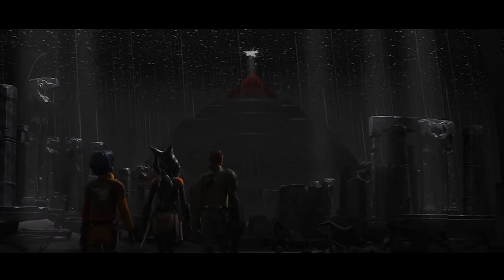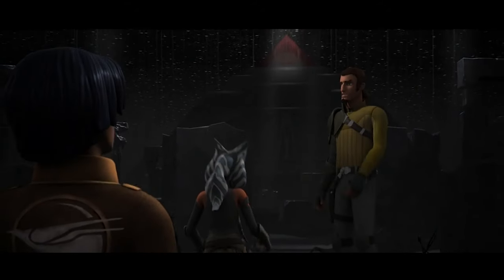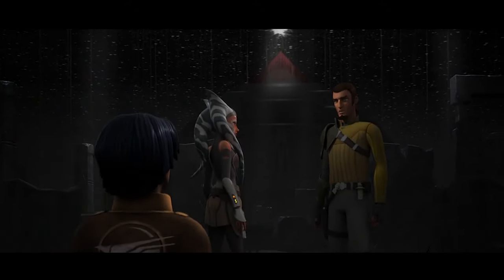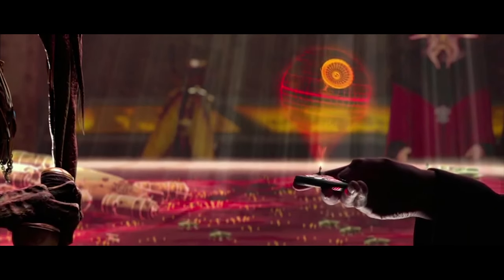Both sides utilized giant kyber crystals at the heart of their temples. The Sith planned to construct a mobile weapon capable of destroying life. Thousands of years later, the Confederacy, inspired by this, designed the superweapon we know as the Death Star.